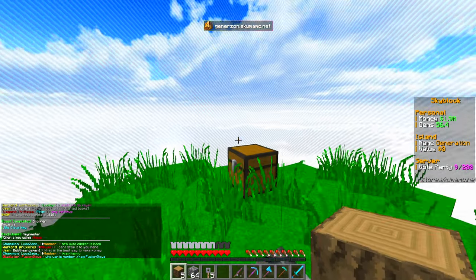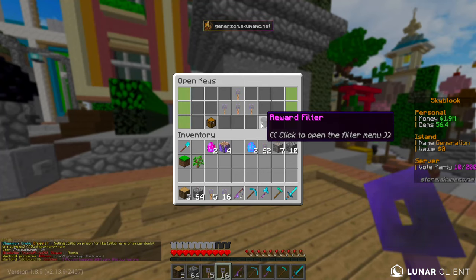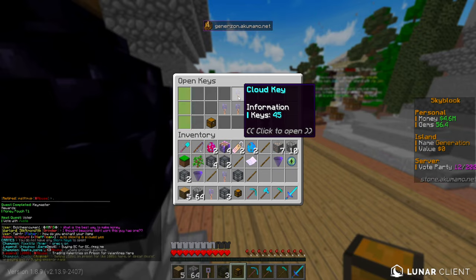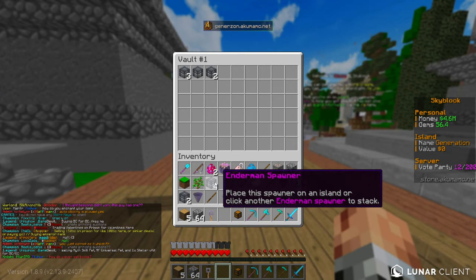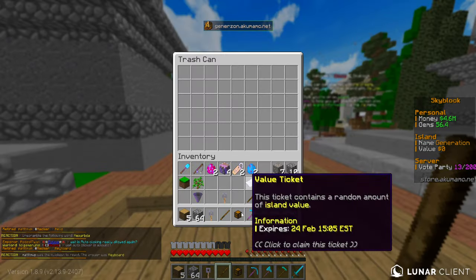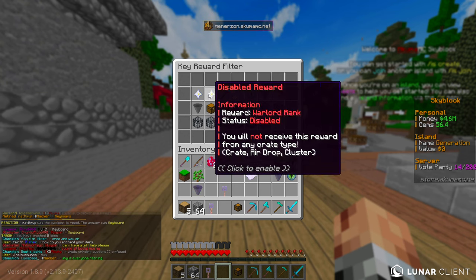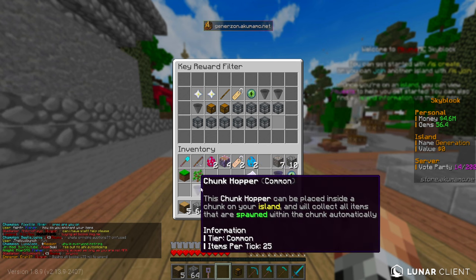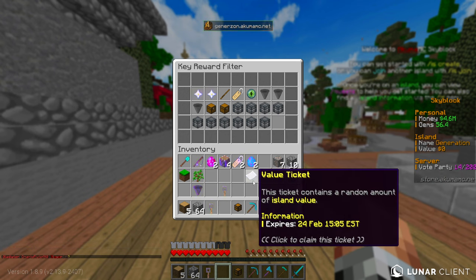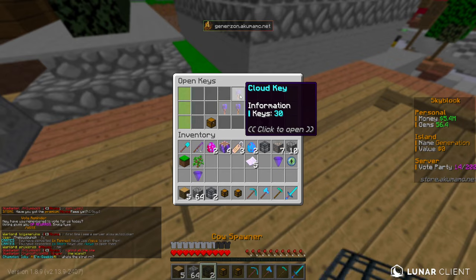We've got to go to spawn to deposit the keys - or maybe not. There we go, you just got to look at the ground and do it. Let's open these keys. I'm going to filter out some rewards - I don't really need cell ones or certain ranks, and I'll disable common chunk hoppers since we don't need that many. Storm keys, cloud keys - we've got some XP pouches and money pouches to start us off. Get ourselves a little bit of funds.